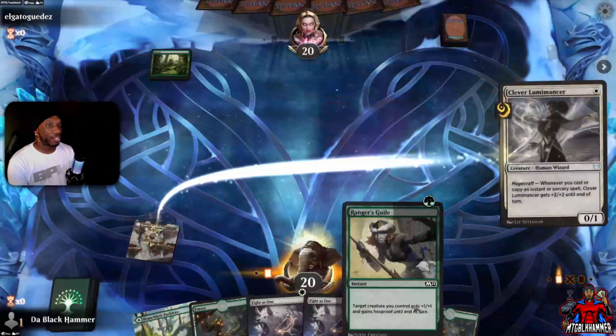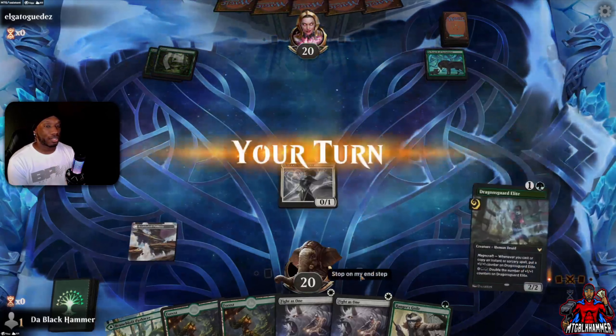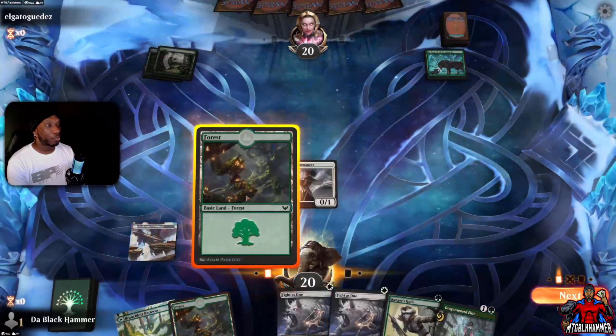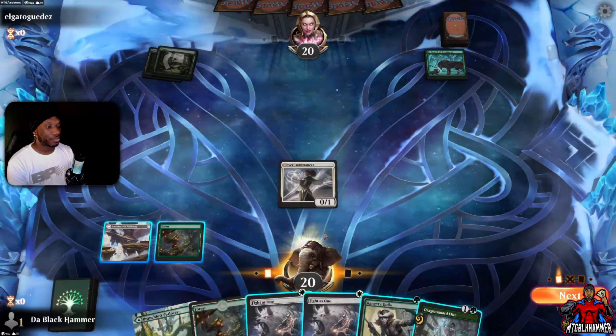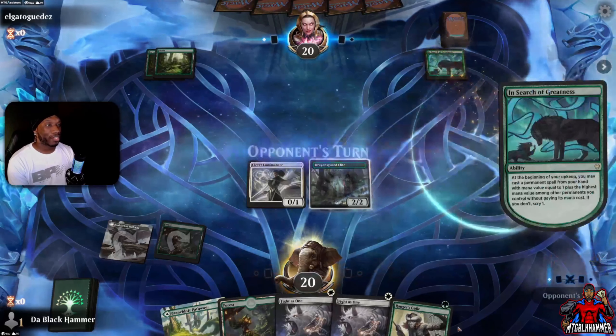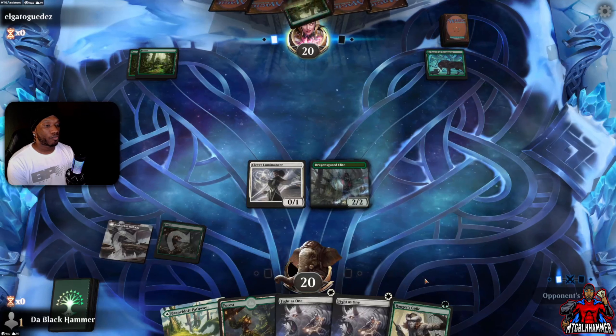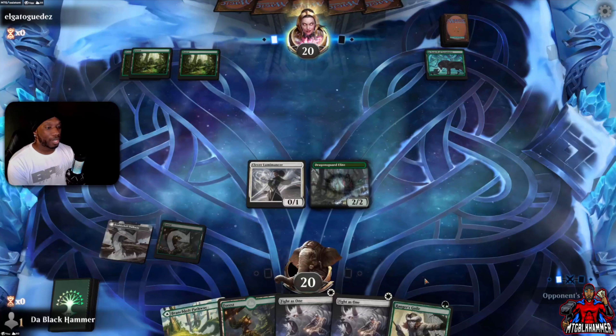Let's drop Plains and Clever Luminancer. In Search of Greatness — okay, it's going to be one of those. Let's drop this here to get ready for the big attack. Come on, don't play anything — that would be nice.